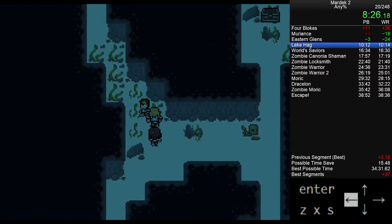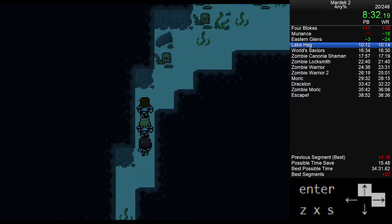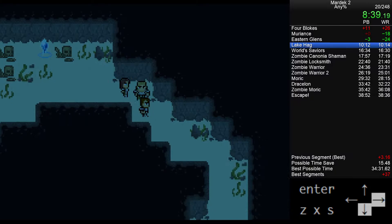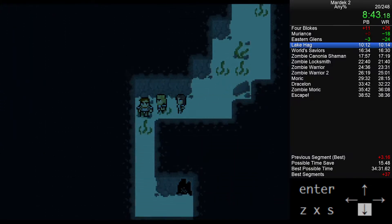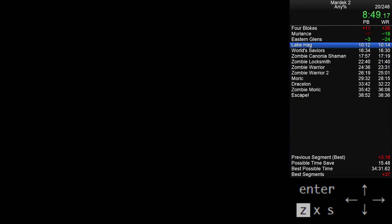Emela is going to be our main damage dealer for pretty much the rest of the mid-game, so making sure she doesn't get randomly murdered is good. I did pick up an ether there — it's a 300 gold item to sell — and we will be doing a little shopping right after this, since there's nowhere else to get money from in the early game.